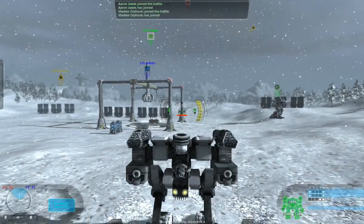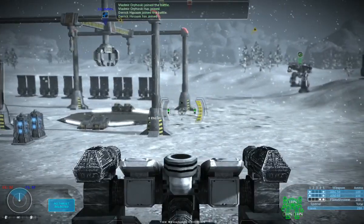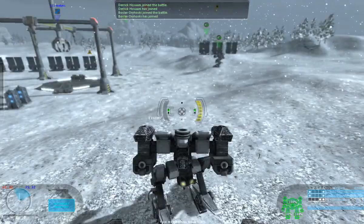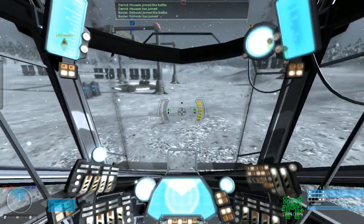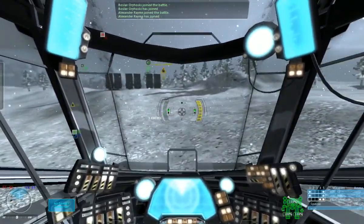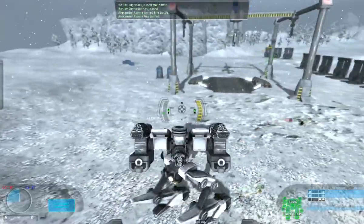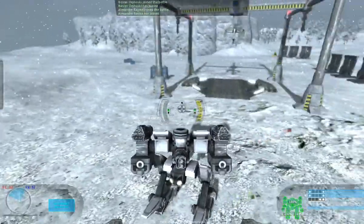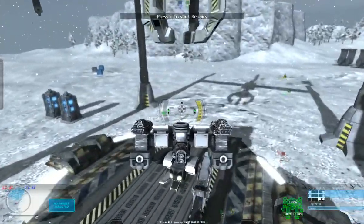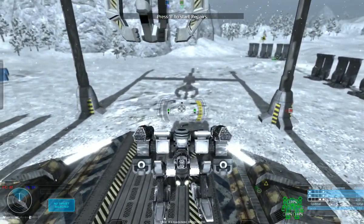Okay, here we are on the battlefield, and this is my little mech here. You can switch different zoom levels — here's an inside camera view, that's pretty cool, and that's outside camera view. Now this is my little mech that I'm controlling. It's pretty fast.